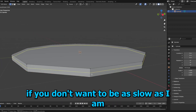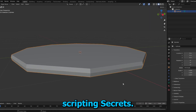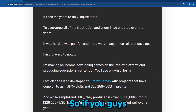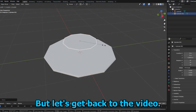Alright guys, if you don't want to be as slow as I am and want to become an amazing scripter, then you should join one of the best scripting courses, Scripting Secrets. After I joined this course, my scripting skills improved a lot and the videos were pretty easy to understand. If you guys would also like to join this course and become a pro scripter, then click my link to it below. But let's get back to the video.